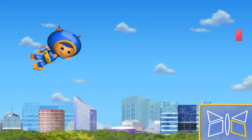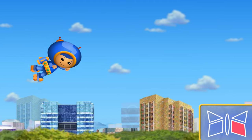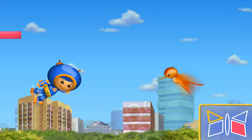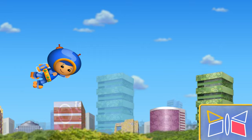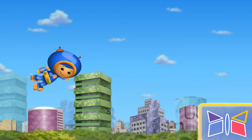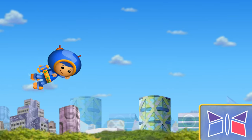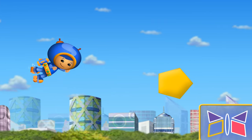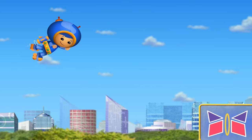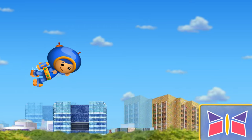Look at that shape — a diamond! Great job! Look at the blueprint — that's the next shape we need! A triangle! We got it! Loop-de-loop! A triangle — awesome! Look at the blueprint, that's the next shape we need! A diamond! Alright, look at the blueprint! We put that kite back together!